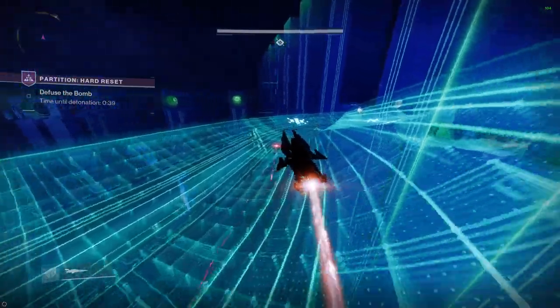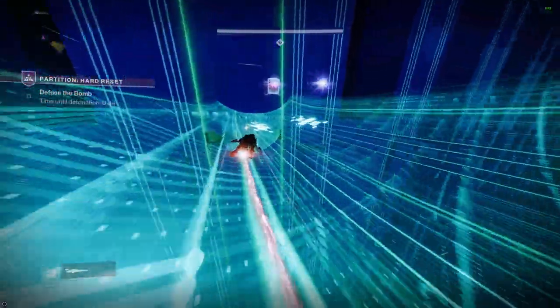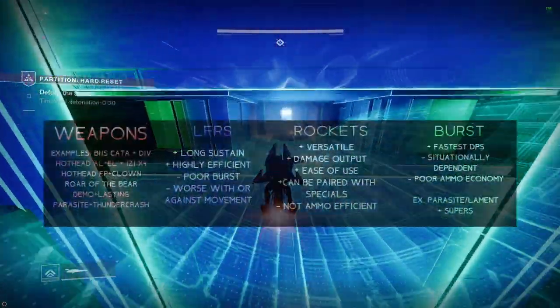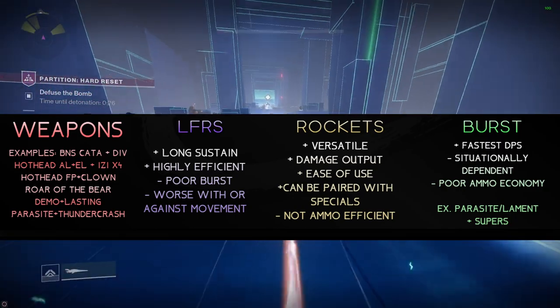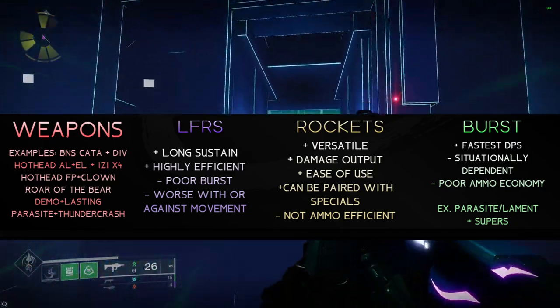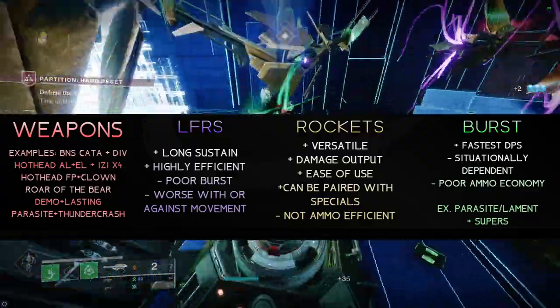When considering Day 1, Rockets will for the most part be better than GLs. This narrows the heavy slot to 3 things: a long damage phase where LFRs are the play, most other damage phase styles would be Rocket Izzy swaps, and then on a rare occasion a Parasite plus super combo on really fast burst-style ones.